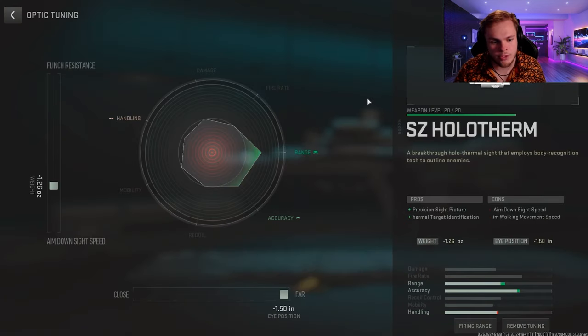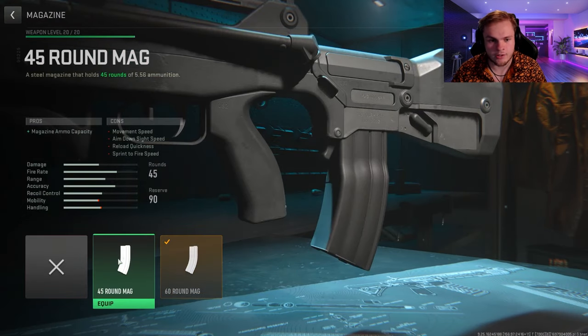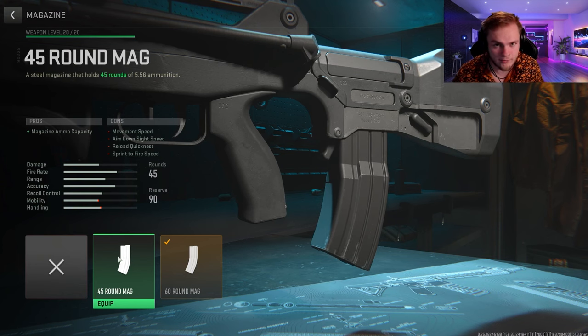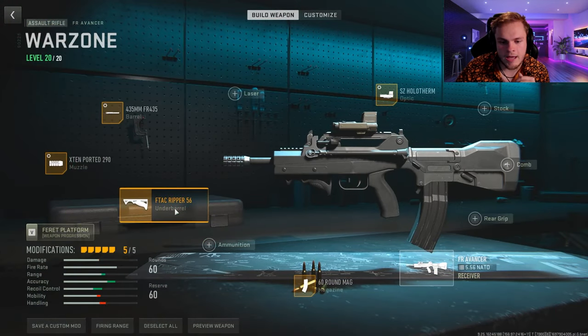Tuning for the optic: negative 1.26 ounce to the aim down sight speed and negative 1.50 cranked to the far side. The barrel tuning is plus 0.24 to the recoil steadiness and plus 0.13 to the damage range. Add the 60 round mag — you can do 45 if you prefer. Then slap on the F-TAC Ripper 56 underbarrel; underbarrels can't be tuned right now so just equip it and you're good to go.